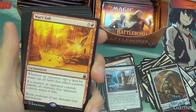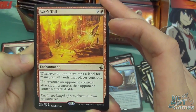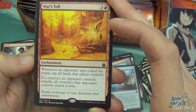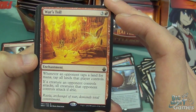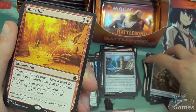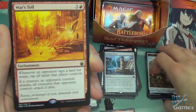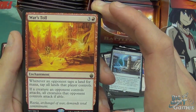Myrrh token, Plains, and War's Toll — four mana enchantment. When an opponent taps a land for mana, tap all lands that player controls. If a creature an opponent controls attacks, all creatures that opponent controls attack if able. That is pretty interesting — it just forces your opponent to play a completely different game because they're not going to tap and not going to attack. Or if they do, they have to attack with everything. It's almost like red has become blue, forcing your opponent to play how they don't want to play.